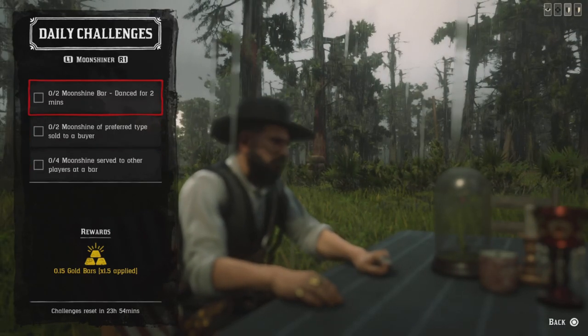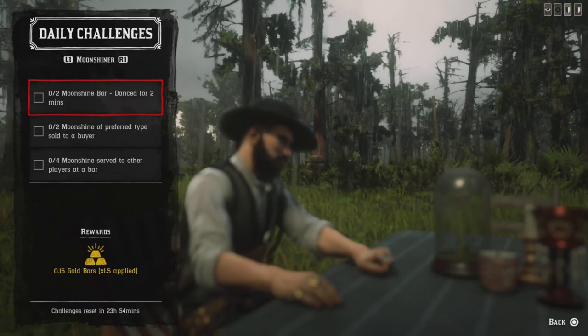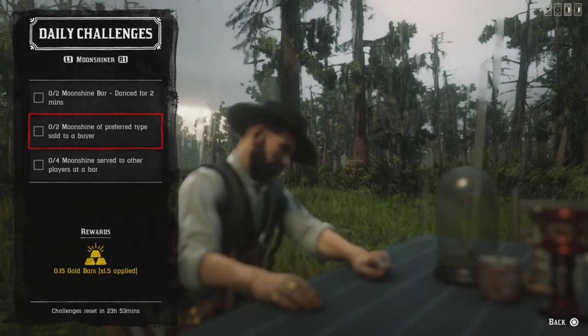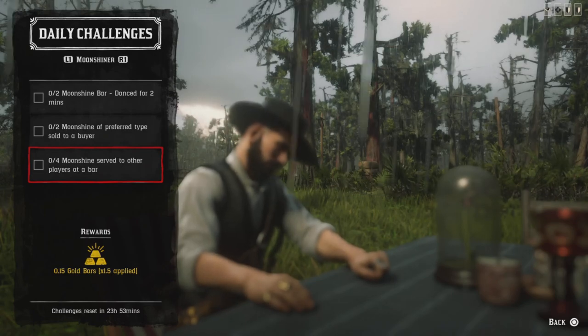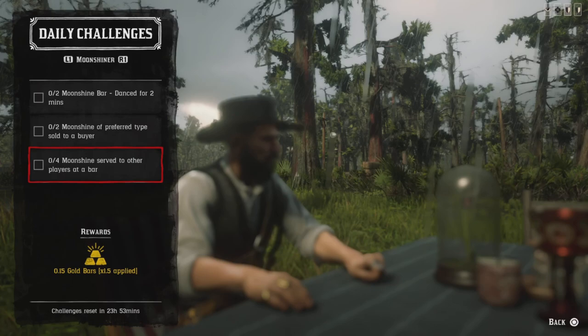The Genie Rope key map also covers tarot cards. For two moonshine bar dances for two minutes, go downstairs to your bar and dance for two minutes. For two moonshine deliveries to a buyer, you can sell to anyone except Burt Higgins — selling to Burt Higgins won't count. For four moonshine served to other players at your bar, go downstairs, invite your friends to your shack, have them request a drink at the bar, and serve four of them.